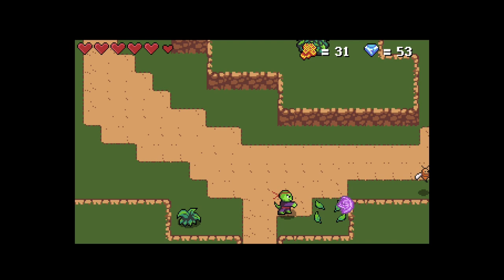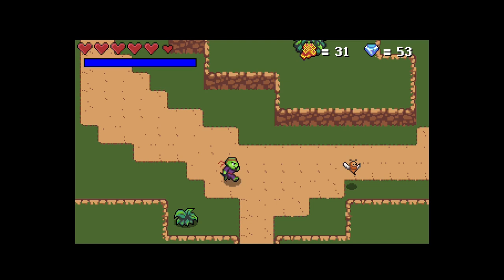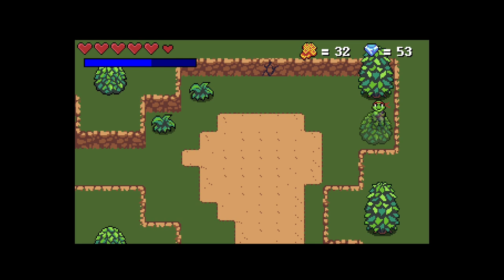If the mana runs out, Lango keeps trying to give Ladookan but he can't. So that's funny, but it's also dangerous, so be careful. If you stand behind a tree or a bush, they turn transparent, so you keep seeing Lango.